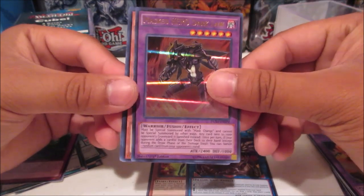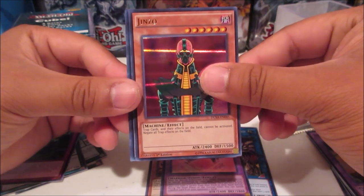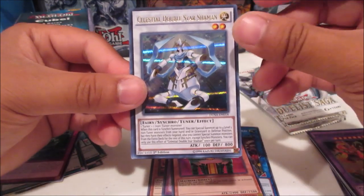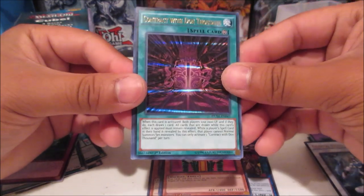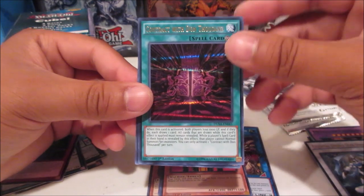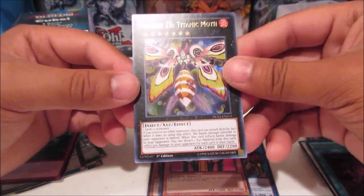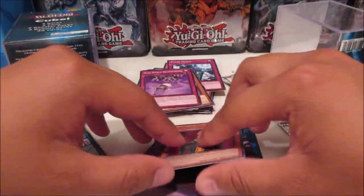Masked HERO Dark Law, Jinzo — oh wow, throwback! What else are we gonna get? Celestial Double Star Shaman — this card was actually hyped at one point. Contract with Don Thousand — I think this card was used in time lords and an OCG deck list. And Number 28 Titanic Moth.